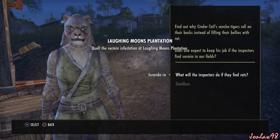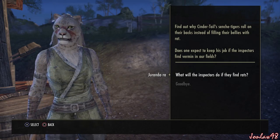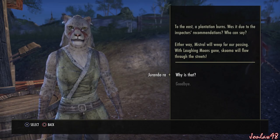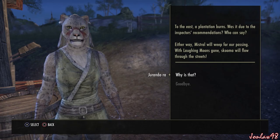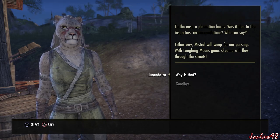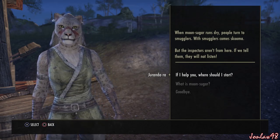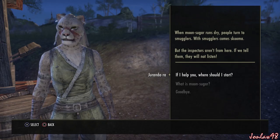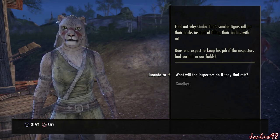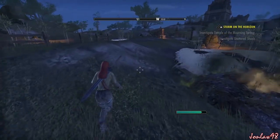Find out why Cinder-Tail's cinch tigers roll on their backs instead of filling their bellies with rat. If the inspectors find vermin in our fields, how can we protect them from skooma-brewing thieves? At best, the inspectors will recommend our moon sugar be confiscated — with Laughing Moons gone, skooma will flow through the streets. The inspectors aren't from here; if we tell them, they will not listen.